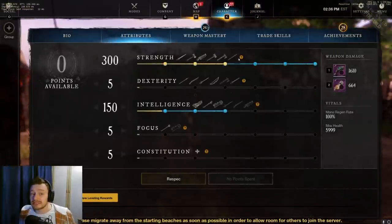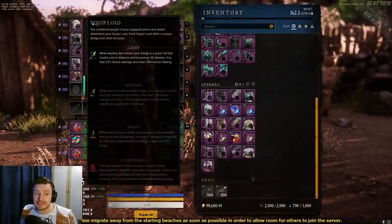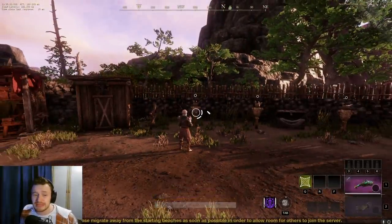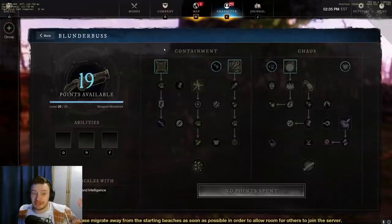The further back you get you'll start to hit maybe five or six pellets, and further away you'll hit less and less, so it does the most damage up close. It will still do a fairly large amount of damage at medium distance, especially if you aim in. The current stats I'm running are 300 Strength and 150 Intelligence, nothing in Constitution — a pure damage build in light armor with 20% bonus damage.